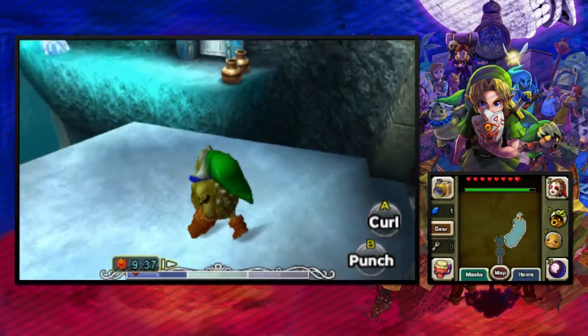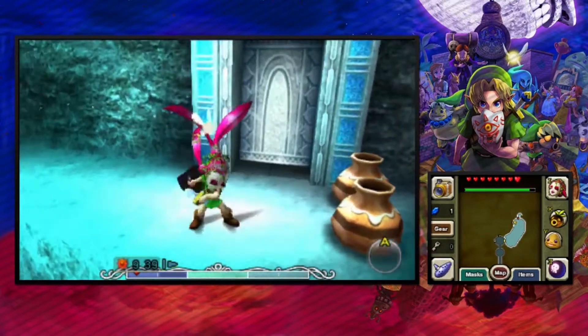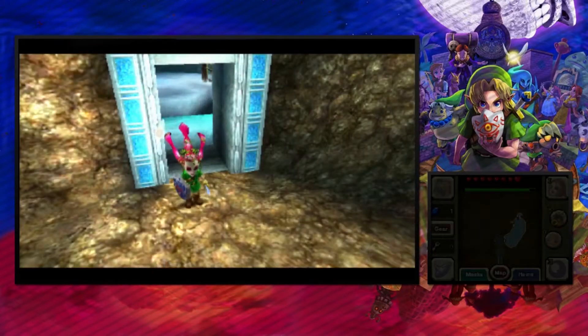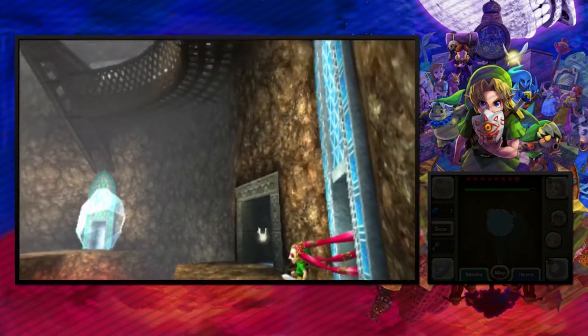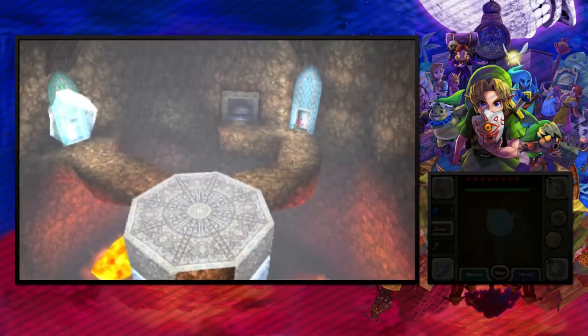We want to go that way, through this door. This will lead us to the centre, and we'll quickly break these. So here's the main room — basically we're going to be making our way up.